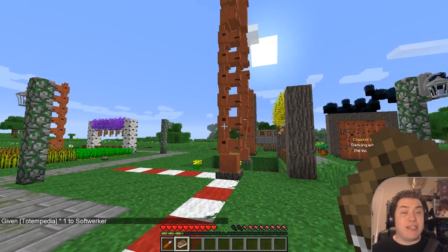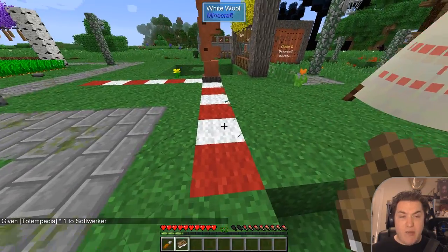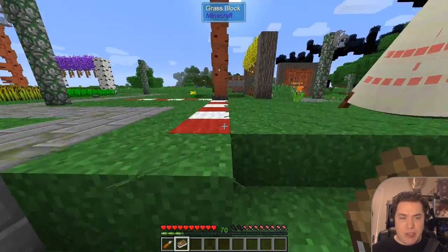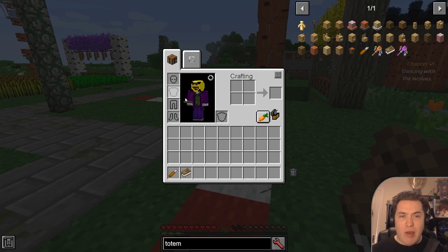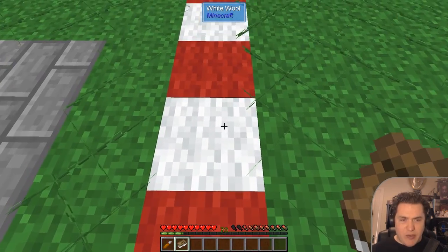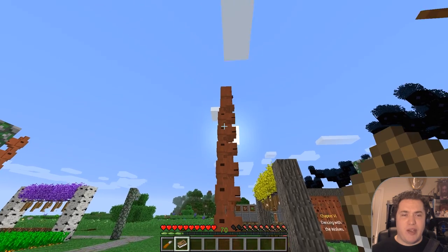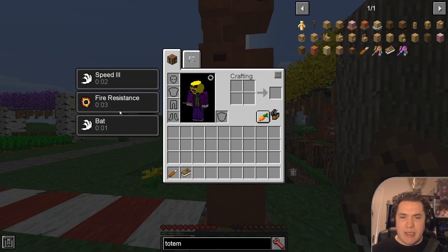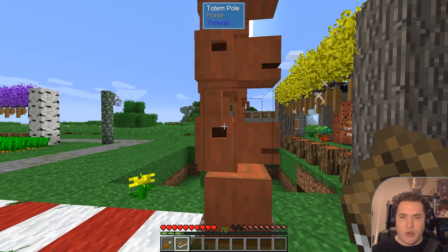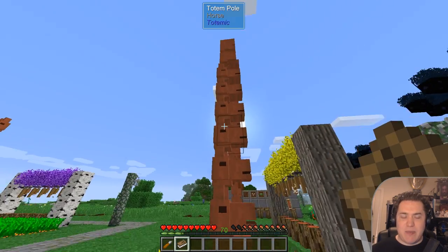What the totems do is give you a set of different buffs depending on which totems you have carved, within a range of six by six by six — in a spherical area. Right now I don't have a buff. I step into the range of a totem and I suddenly get the speed buff from the horse totems I have here. And if I get closer, I get the enderman effect. The fire resistance comes from a totem, and there's night vision coming from the enderman totem on top. Again, six by six by six is the range.